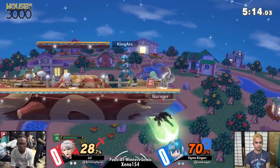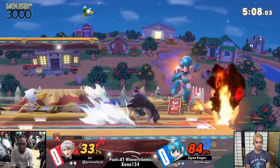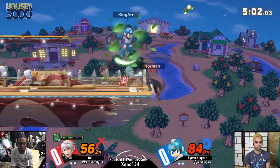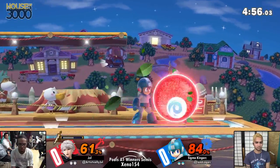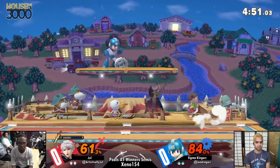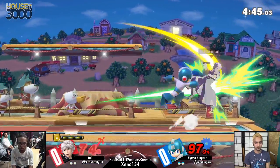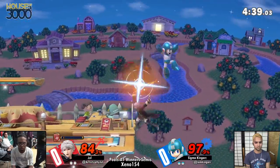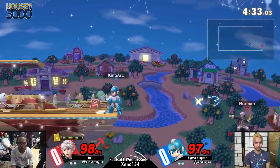Brilliant option by King Arc to bring out the Down B there, because it kind of stuffed out any option that Robin had. We got a bomb on him — nice awareness, good combo. Down air. King Arc doing a good job of limiting Robin's options. Cool — he's out of arrows, he's out of stuff right now.